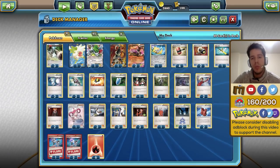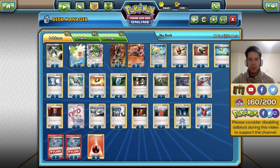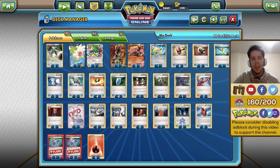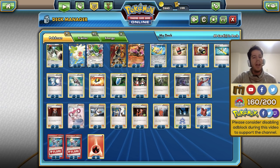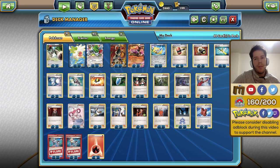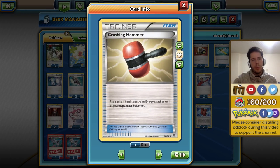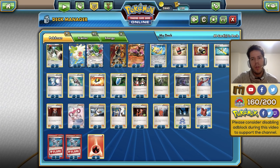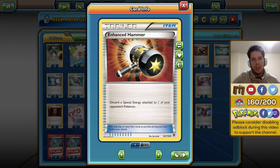We have the mandatory four VS Seekers because you want to use all of the huge range of supporters we're running, four Ultra Ball to get our Houndooms, Jirachi, Shaymin, and Bunnelby, four Crushing Hammers — you really can't run a milling deck without four of these — and two Enhanced Hammer to ensure special energy denial, especially Double Colorless Energies don't hit the field.